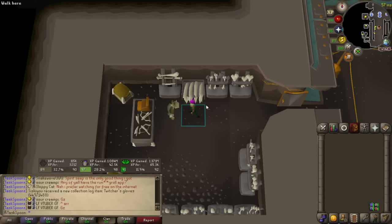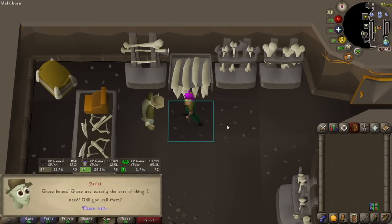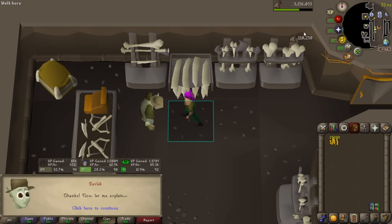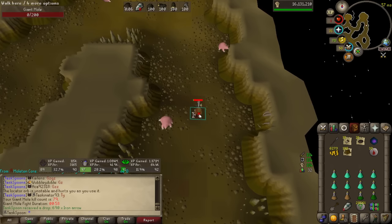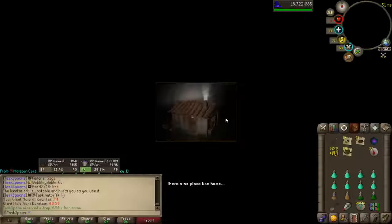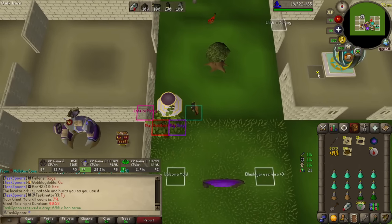Lastly, I have 23 long bones and one curved bone in the bank — 16 of the long bones were actually from the Basilisk grind. I figure, why not just turn them in and see the big XP drop — 110,000 construction experience, heck yeah! I really didn't want to wait for more birdhouse runs, so I decided to go get the last of the bird's nests I needed at the Giant Mole — ten more kills, and we can make the last of those brews and end the video.